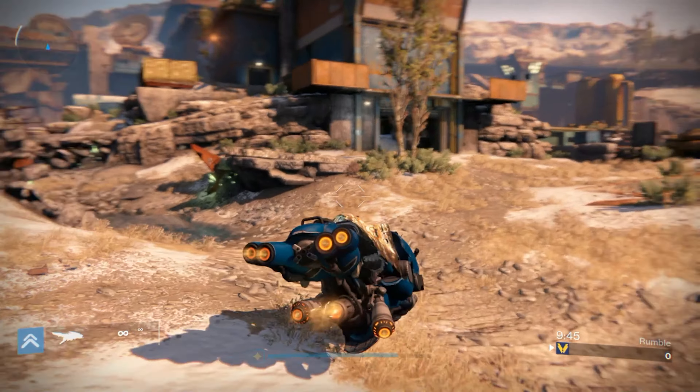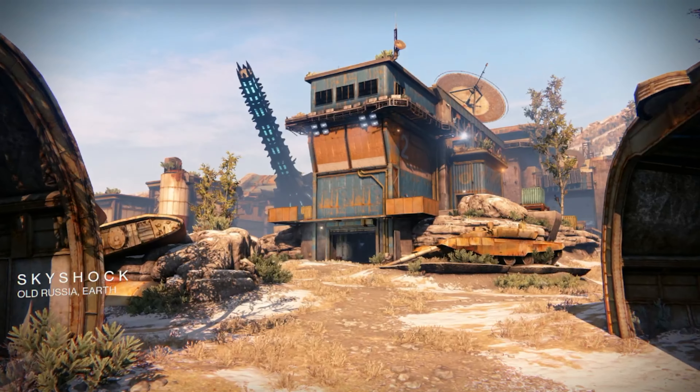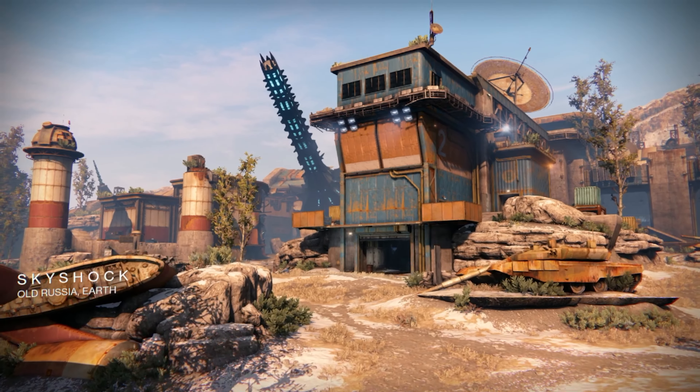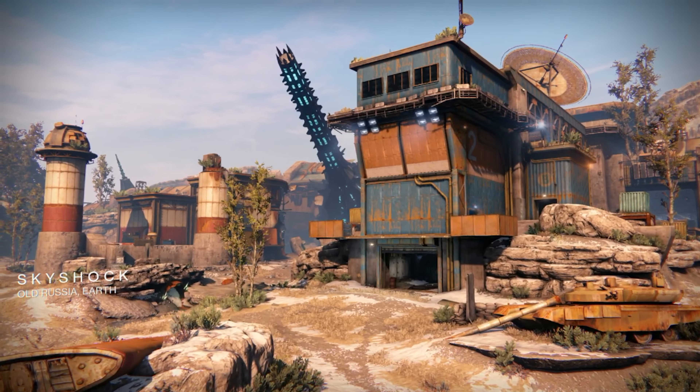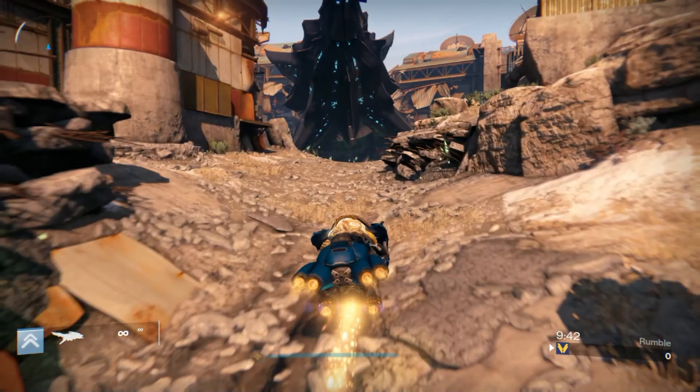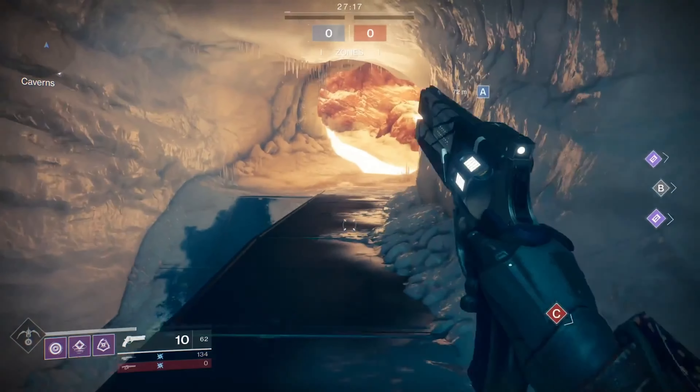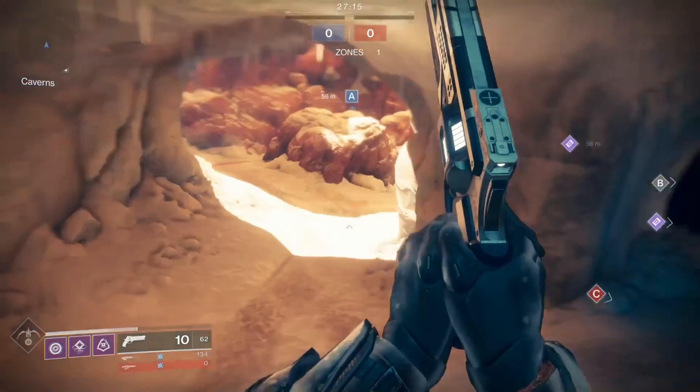Sky Shock is one of the largest maps ever created in the Destiny franchise. It had everything from allowing players to summon their sparrows to utilizing turrets to defend zones. This map is what I wish we had in Destiny 2 — this one ranks in A tier.